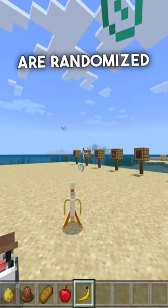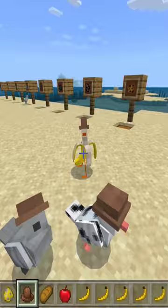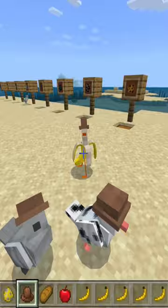He will even wear a hat as well. And he just flies — but he flies with the banana peel. Like how is that not the best thing ever? I just realized I got two pigeons with a hat and a banana duck.